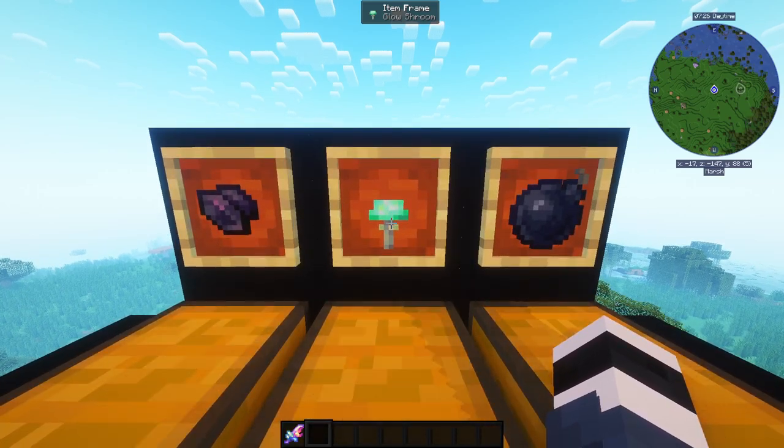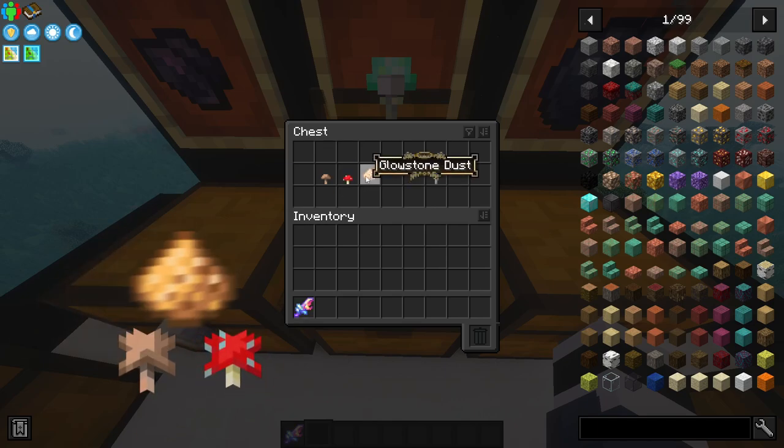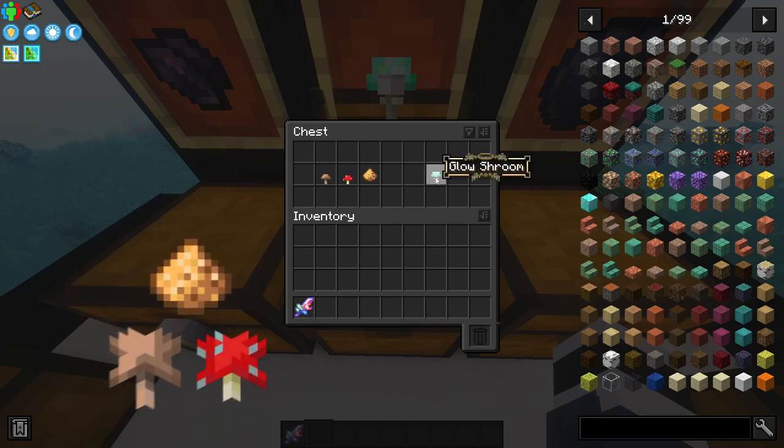The next item is Glow Shroom, and this one has a crafting recipe. Brown mushroom, red mushroom, and glowstone dust makes a Glow Shroom.